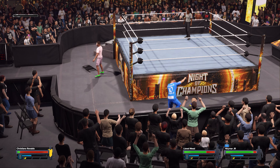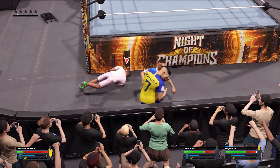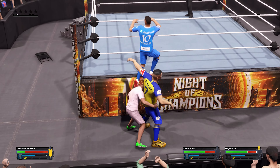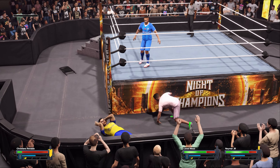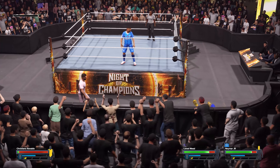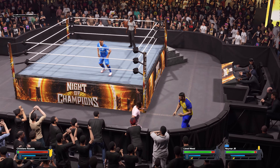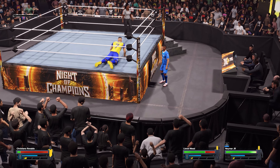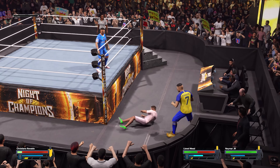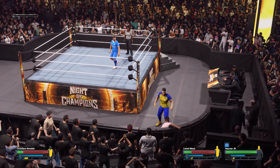Bringing a steel chair into play here. He gets back into the ring. Look at that — a back suplex. Oh my goodness. Harlem sidekick. Taking this outside — this could be good. Somersault plancha! Pinpoint precision, right on target. Gets put into the barricade.